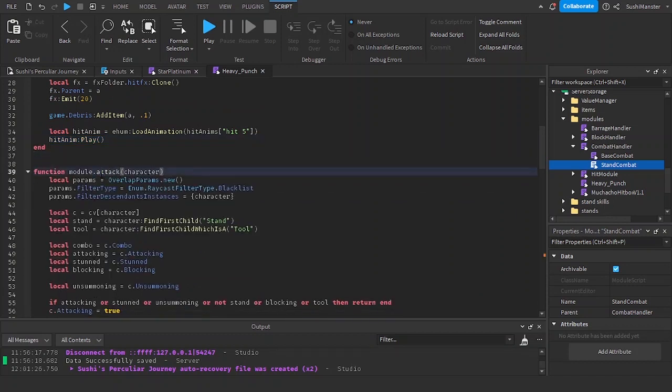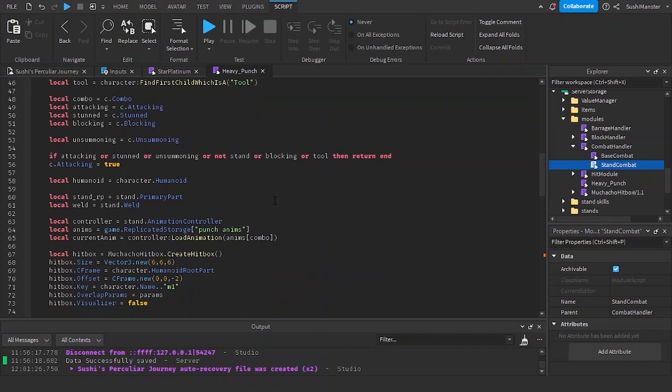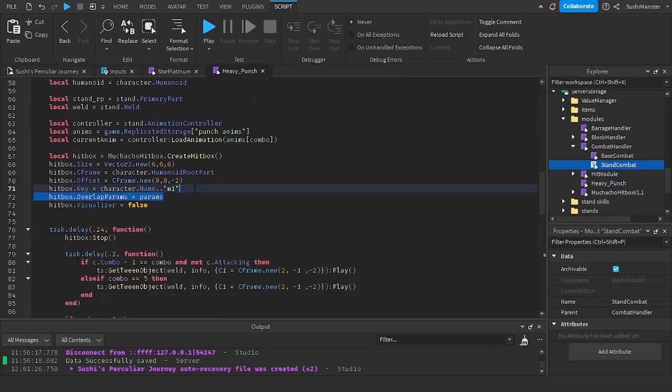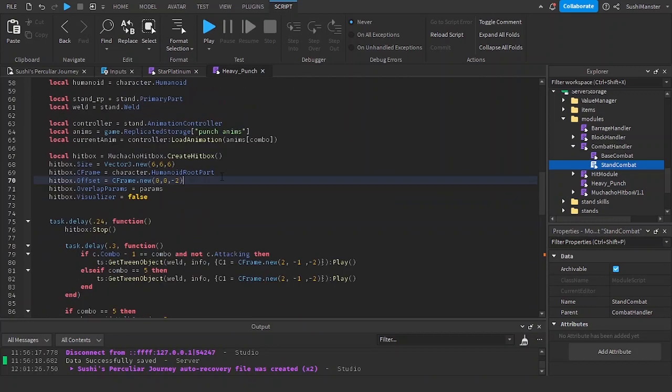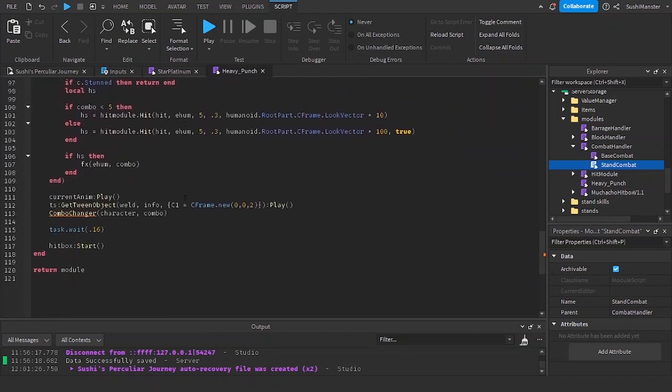I'll also be removing the combo changer. Here I'll set the hit_nm variable and rename the function to 'Attack' with a capital A, and remove the dot key. Then I'm going to be removing the combo changer.